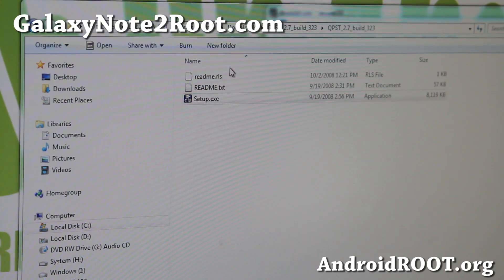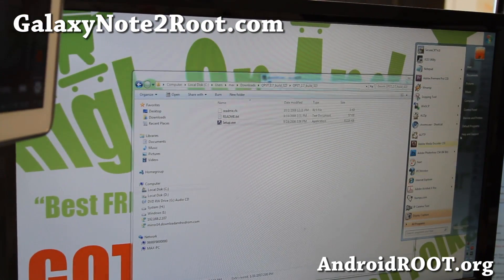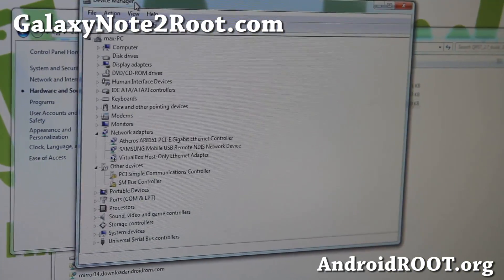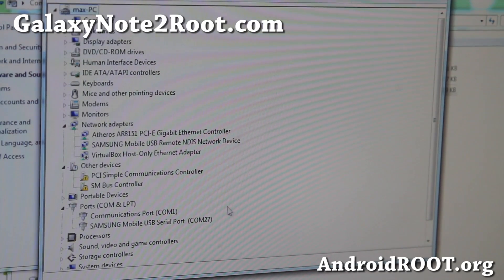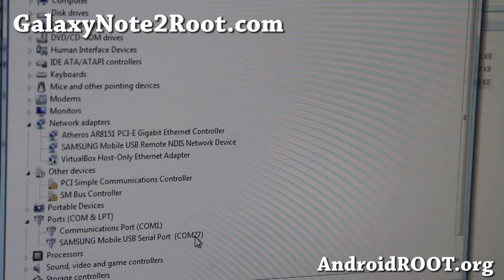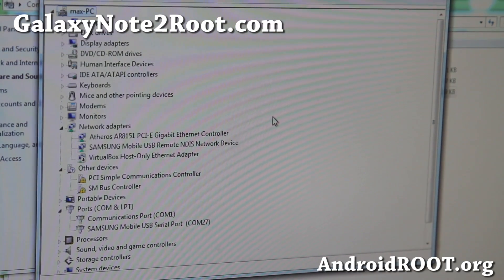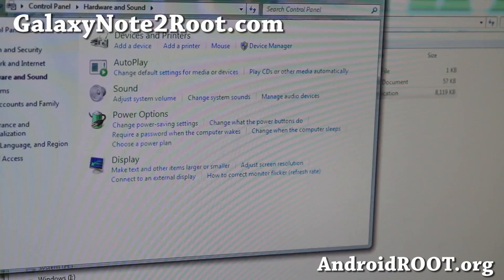Next, what you'll want to do is open up your Control Panel, go to Hardware and Sound, Device Manager. Under Device Manager, under Ports, you should have something like Samsung USB serial port. Make a note of your COM number — mine is 27, it is different for everybody. If you don't see that, go ahead and install Samsung USB drivers, unplug the micro USB, plug it back in, and you should be all ready to go.